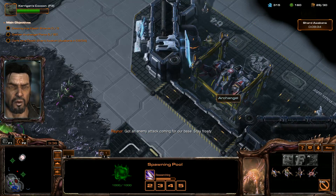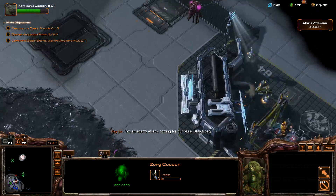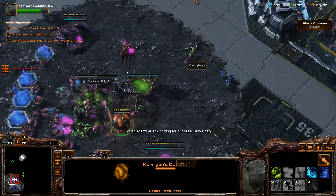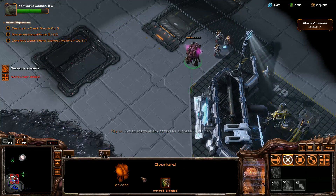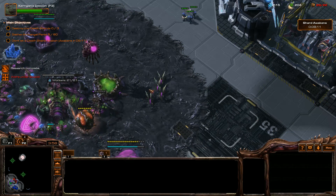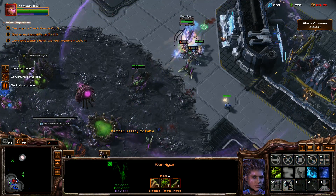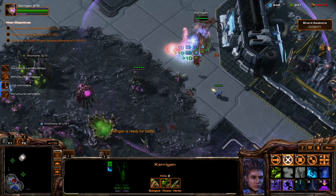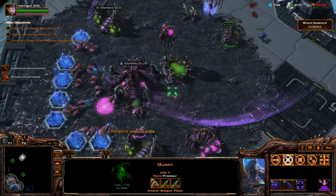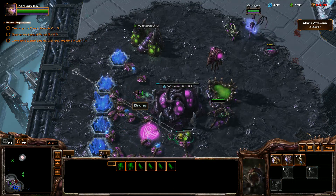Got an enemy attack coming for our base — stay frosty. Kerrigan's out in 10 seconds, I'll just wait for her. Could those always attack air, or was that only since Phoenix? I honestly don't know — I don't remember them being able to attack air. Lost an overlord.